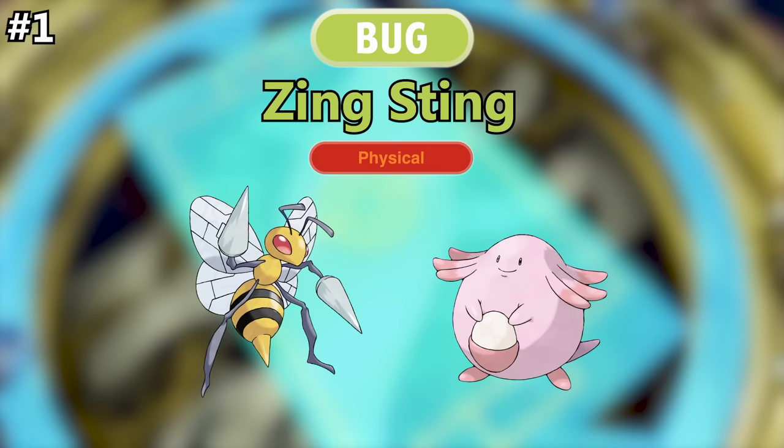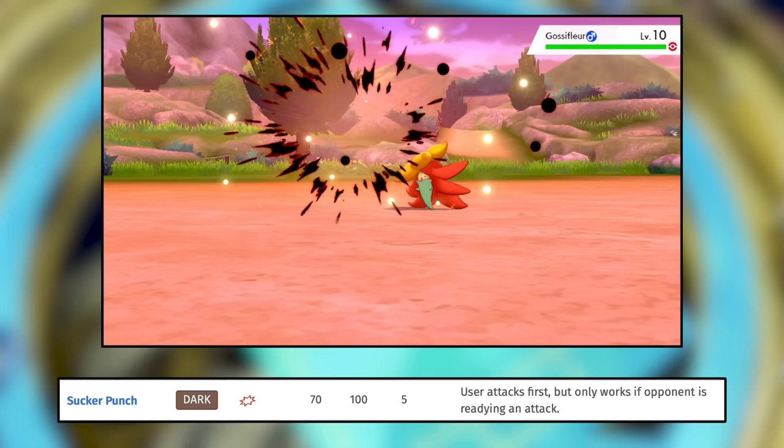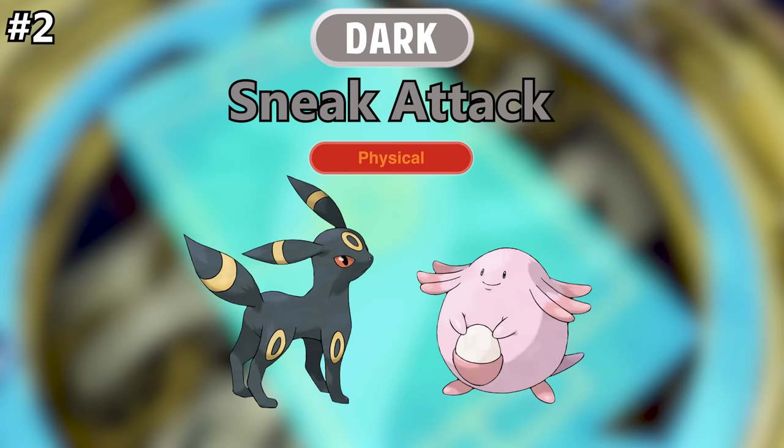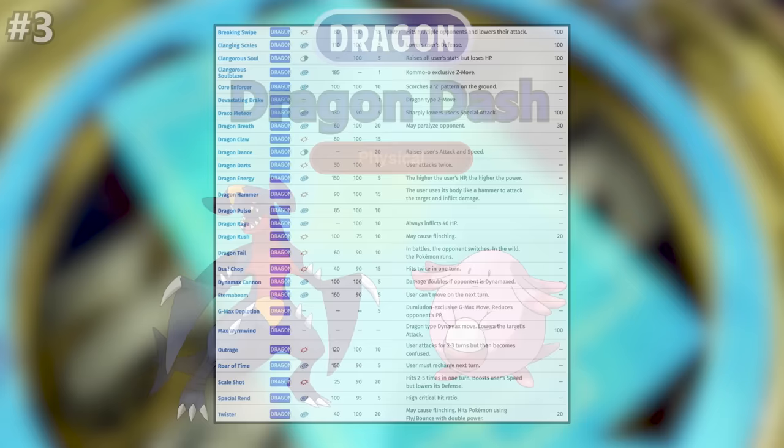For Bug type, I'd call it Zing Sting — not my favorite of this bunch, but I think it's a solid name, and it would be a physical move. For Dark type, I'd call it Sneak Attack. Sucker Punch is a plus one priority move already, but it's stronger than Quick Attack and only works if the opponent attacks. This would go first regardless of the opponent's move choice. I chose the name Sneak Attack because it's basically another type of Sucker Punch — an underhanded attack the opponent doesn't see coming. It would be a physical move. For Dragon type, I'd call it Dragon Dash. More than a third of all Dragon moves are just Dragon blank, so I think this works just fine. It would be a physical move.